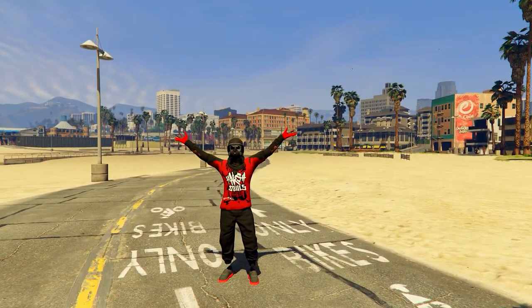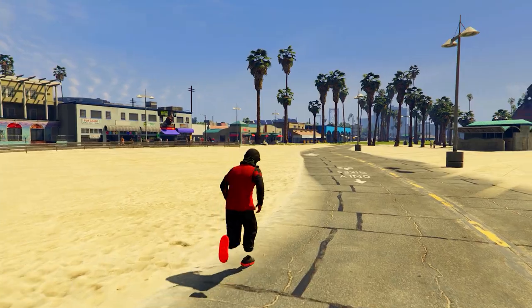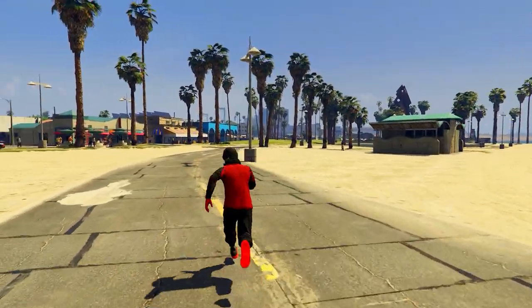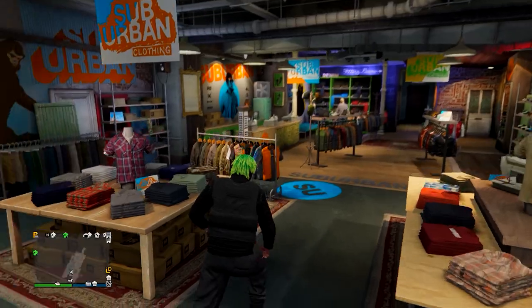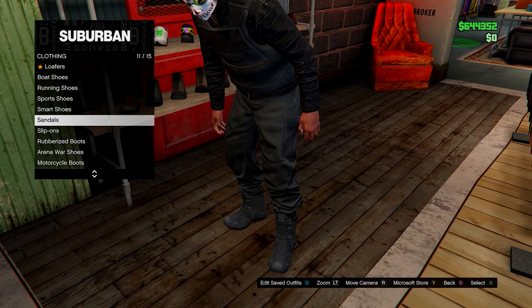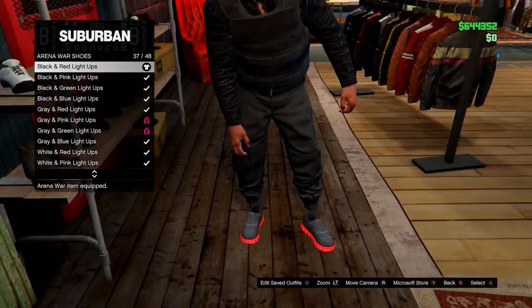Next up, the black and red outfit — it uses the black joggers which I showed you how to get. Equip the black joggers and come to any clothing store. Head to shoes, go on Arena War shoes, and go for the black and red light-ups. After you have those, head over to tops.